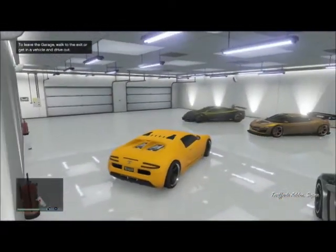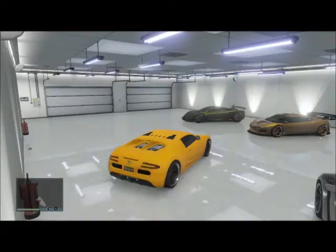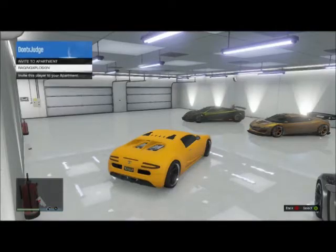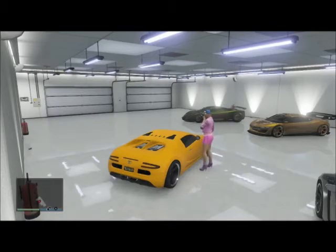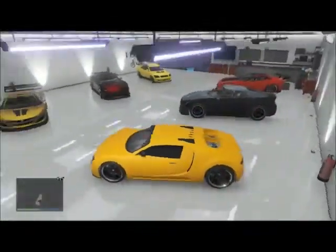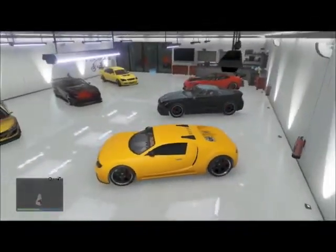Invite your friend to the apartment. After you invite them, they're going to get in the garage and walk into your car. After they get in your car, drive out — they're going to drive with you. You want to drive out, and when you see the message 'Are you sure you want to destroy the vehicle?' press A and B at the same time.